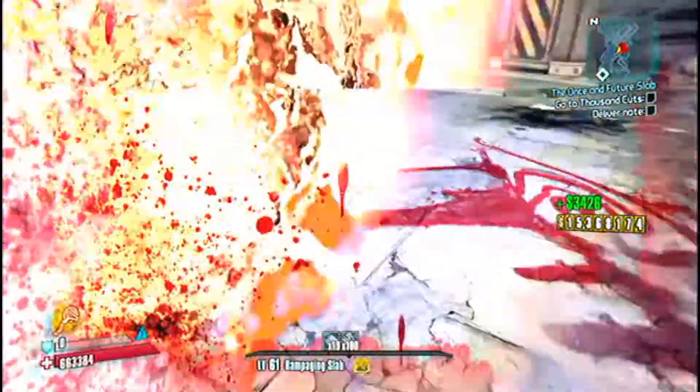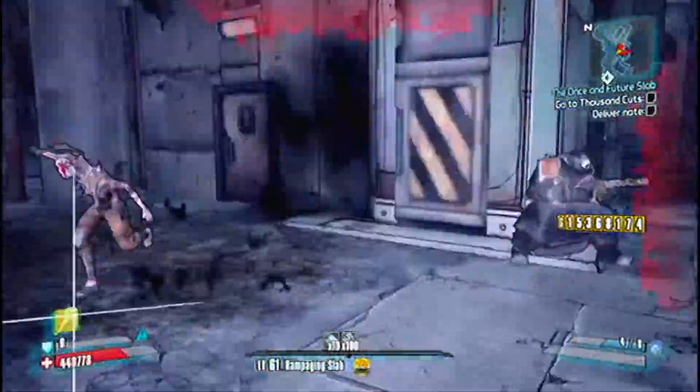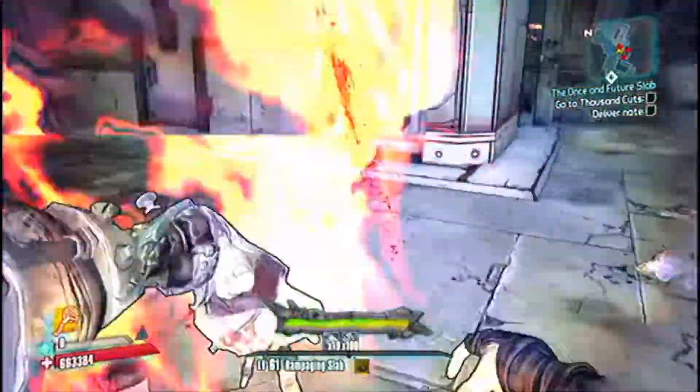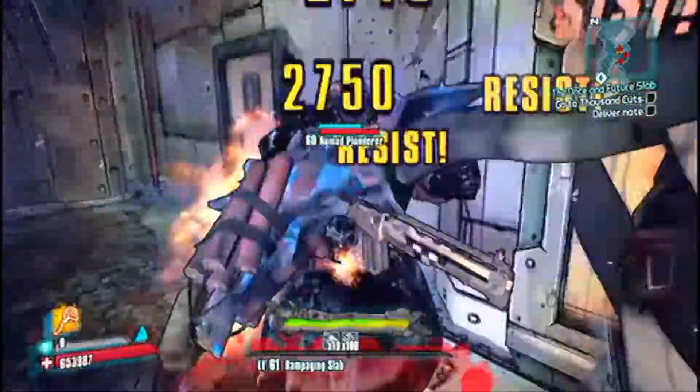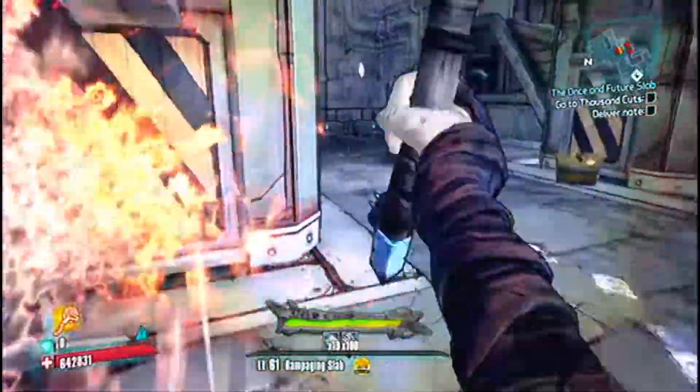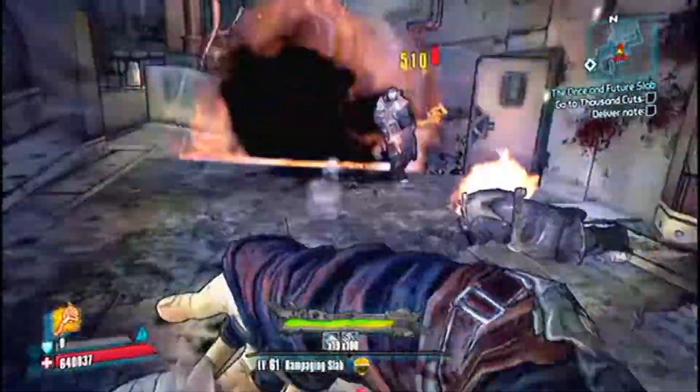And Blood Explosion is pretty useful for when you throw a Quasar or you've got a bunch of enemies already grouped together and you hit more of them with melee. Or with a Rocket Launcher, the Blood Explosion will chain and pretty much take enemies out.